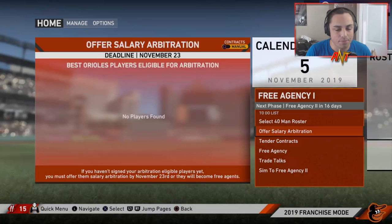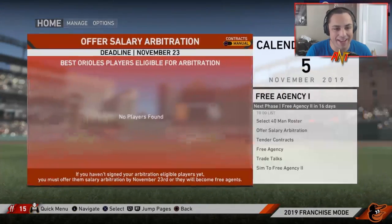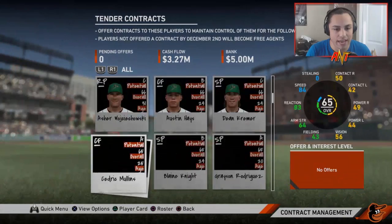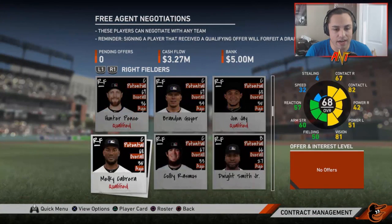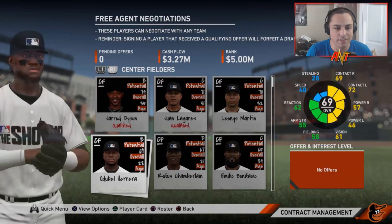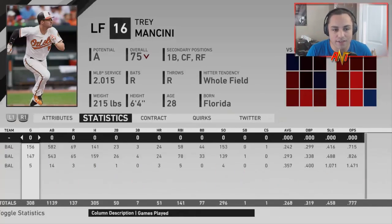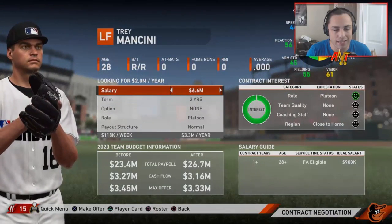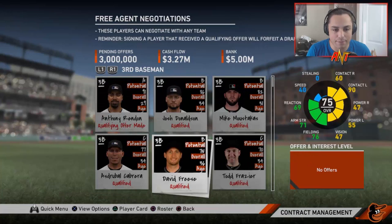Offseason time — we got Joe Madden as our new manager. Arbitration: nothing to worry about. Contract-wise, we're bringing everybody back — we need as many players as possible. For free agency, I want to bring in players but it all depends on the right amount of money. I don't want to blow all our money right away. Trey Mancini was in free agency — definitely going to bring him in on a two-year deal.